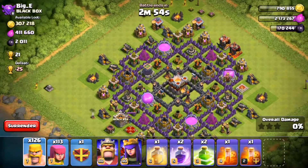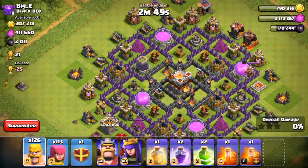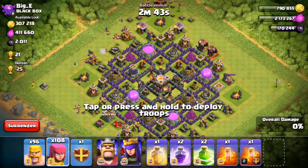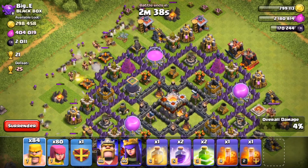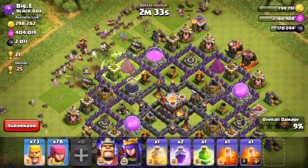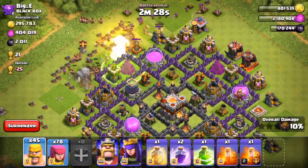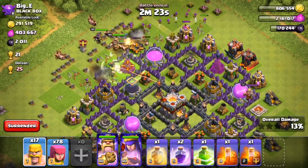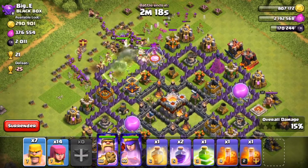Let's do this. I think we're gonna come in from the top left side. I'd prefer bottom right, but there's just a ton of structures down there I'd rather not bother with — I'd rather get straight to these storages and maybe even three-star this base. We're gonna drop a jump spell right there. Two giant bombs have gone off — that's perfect. We'll drop our Barbarian King and Archer Queen here, plus the rest of our archers with two-finger deployment.